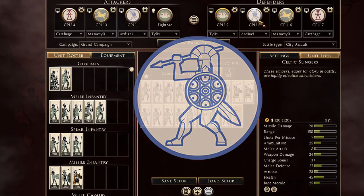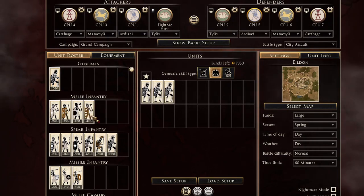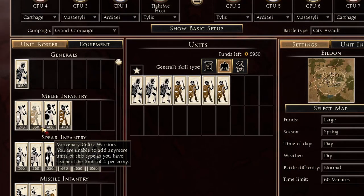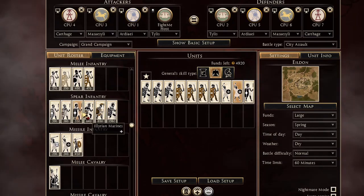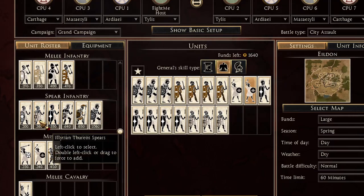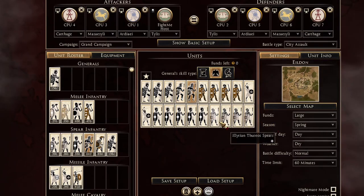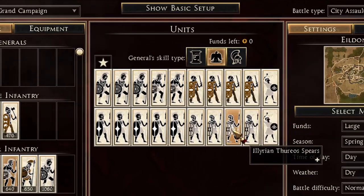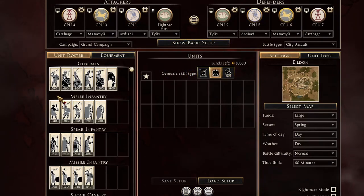For RDI on defense, you definitely want three Illurian Noble Hoplites. Fill it up with cost-efficient Celtic Warriors, get only two slingers on defense, then get only five Illurian Marines, fill it up with four Illurian Free Spears, and then get two Illurian Hoplites for the tank ability. Here you go — this is your perfect zero-budget army for RDI.